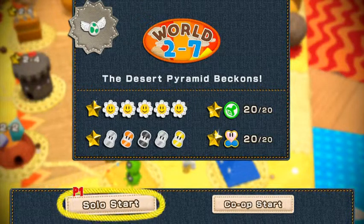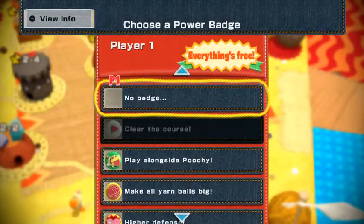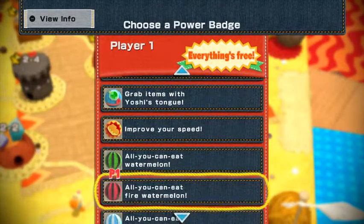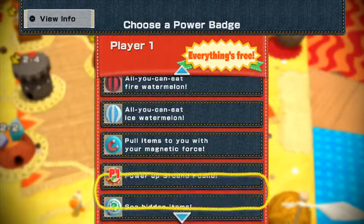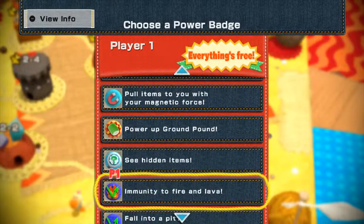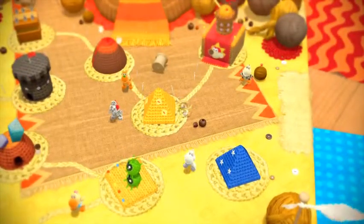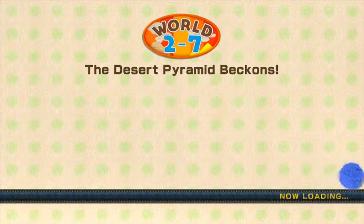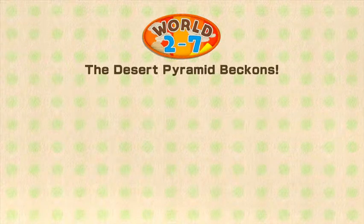If you remember at the end of the last video, I do get a free badge, so I need to figure out what I want. You know what? This is always a useful item — I'm gonna pick 'see hidden items.' There's quite a bit to this stage, as you'll see here. It's pretty much like the pyramid level in World 2 of Super Mario Bros. 3, but cranked up a few notches.